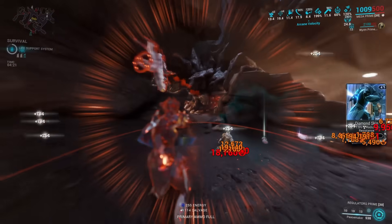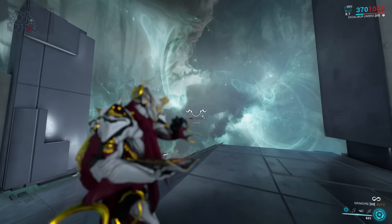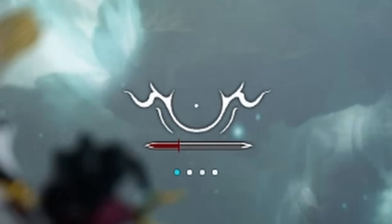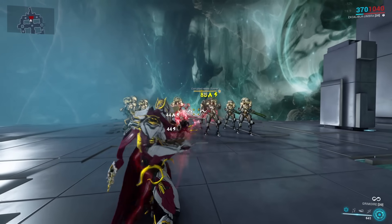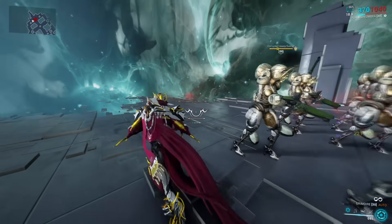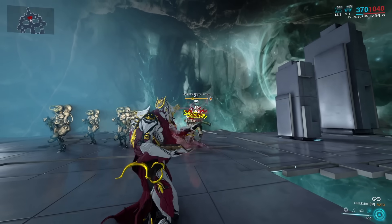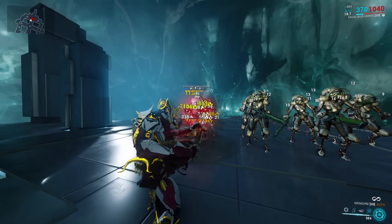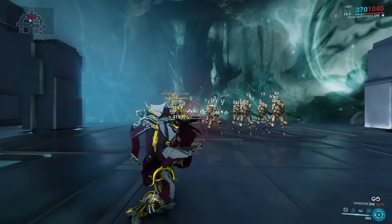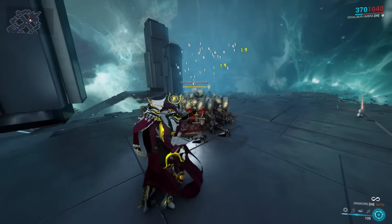Let's quickly talk about how we charge up this bar, because it is very important for the rest of this build video. First off, if you don't do anything else, it will slowly fill up automatically. However, you don't really want to wait for this. In order to charge it faster, you want to make sure that your grimoire's projectiles hit enemies. It doesn't matter where you hit them — whether head or body shot, or even with a small AoE on ground impact. It doesn't matter whether you kill them or not, in contrast to incarnon weapons, and it also doesn't matter whether you only hit one or multiple enemies at the same time with one of the projectiles.